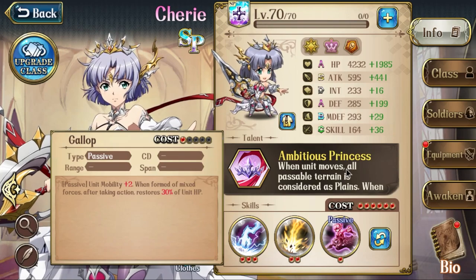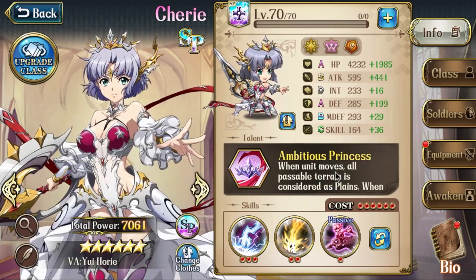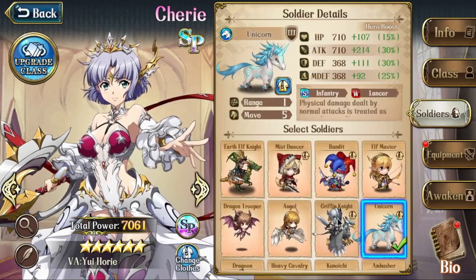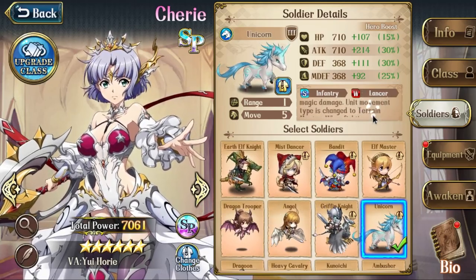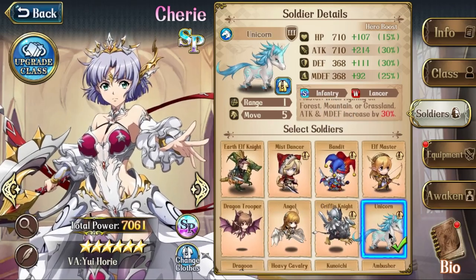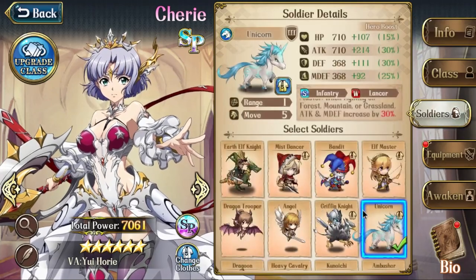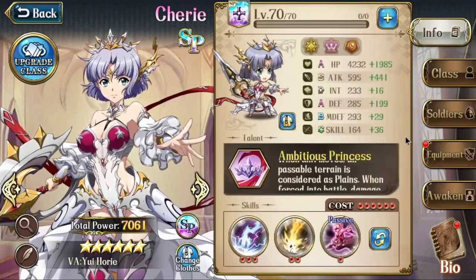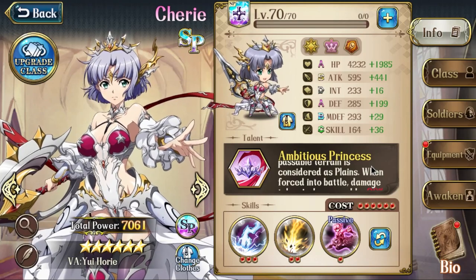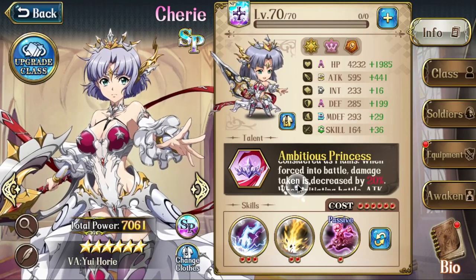Looking at her new talent: when the unit moves, all possible terrains are considered as plains — similar to Unicorn which already does that. Her unit movement type is changed to terrain master, meaning you can go through mountains and forests without any restrictions. So it doesn't matter what troop you use — you will have no terrain restriction. She's basically no different from a flyer, plus one extra movement compared to her previous flying class.